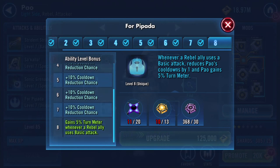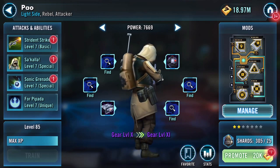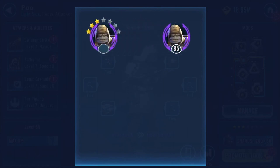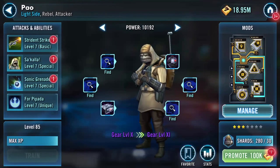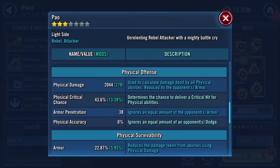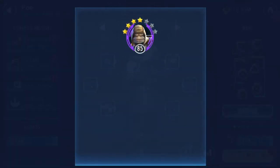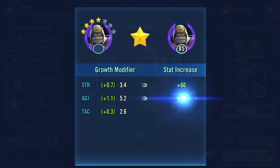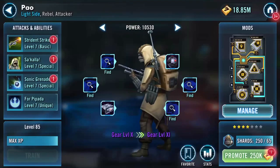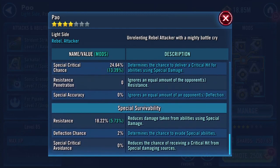That's a zeta — gains 5% turn meter whenever a rebel ally uses a basic attack. Okay, yeah, that makes sense as a zeta I suppose. The other thing I'm going to do is have a look and see what changes. Protection at the moment is 18,134 — there are some other figures in here as well. These numbers aren't changing much, but we'll see.